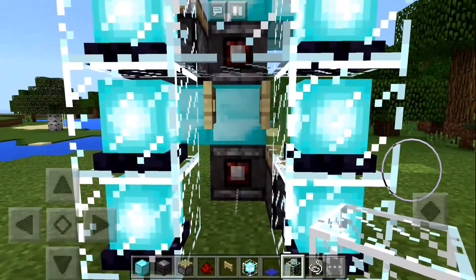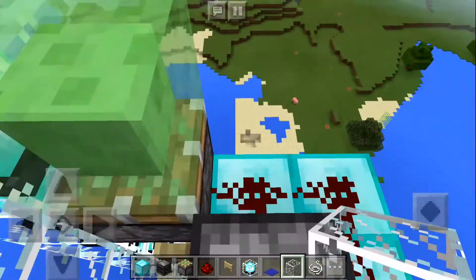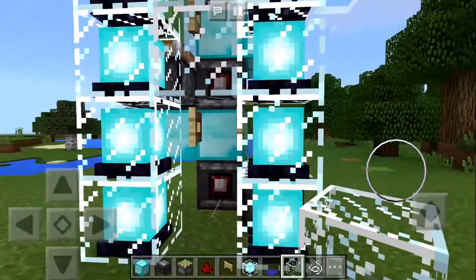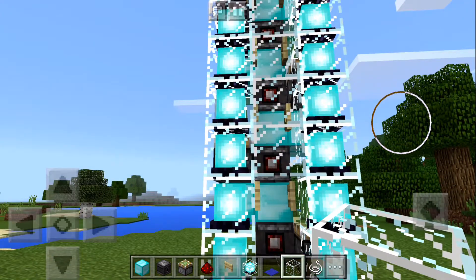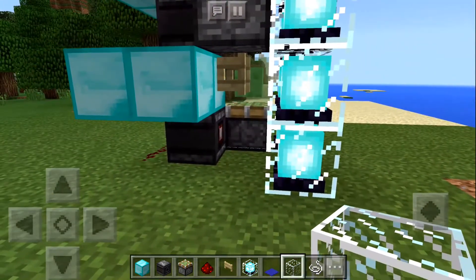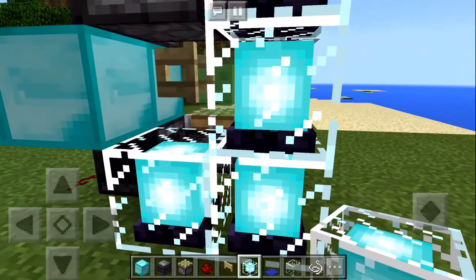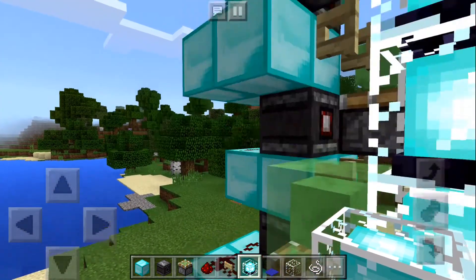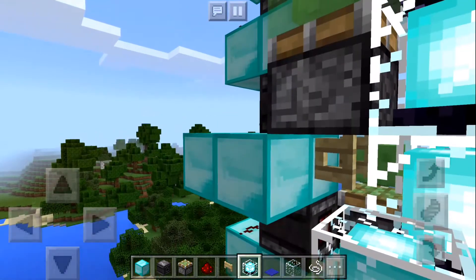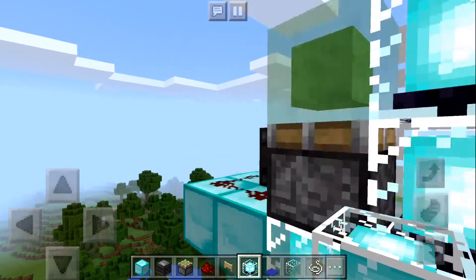Now, unless you go in perfectly straight, you can still get caught in the sides sometimes. So what we're going to do is place some more beacons. Everywhere where there's two diamond blocks on each side, just under the pistons, place a beacon. We're going to go right at the top and the other side.